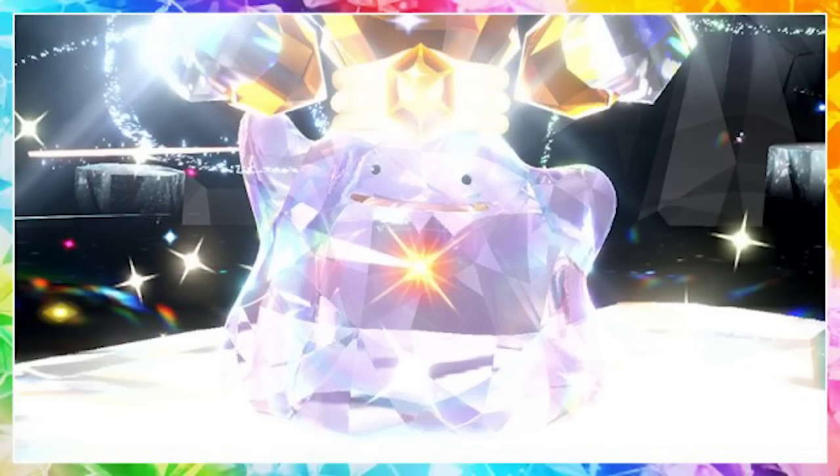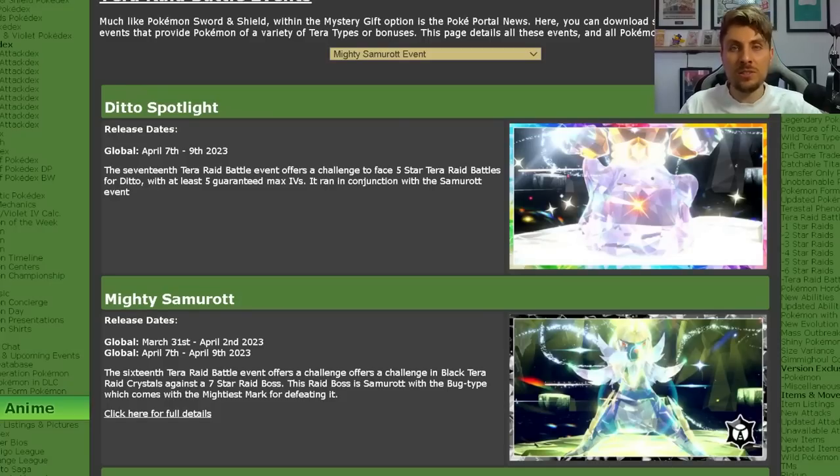The Ditto Spotlight Tera Raid event is now live in Pokémon Scarlet and Violet, running this weekend. Coinciding with the Samurott 7-Star Tera Raid event, the Ditto event runs from April 7th until April 9th. If you don't go online after April 9th, you'll keep this event in your game and be able to access it until the next time you go online.